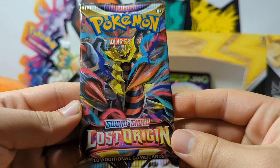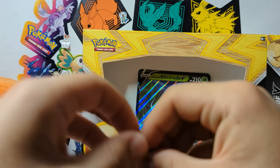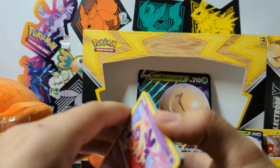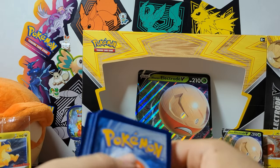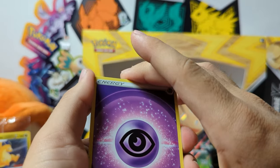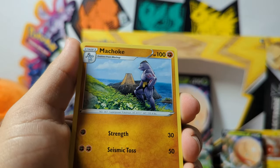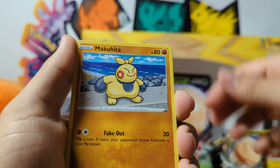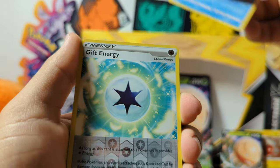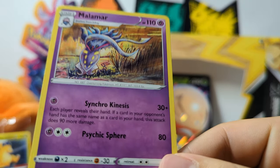Here we are onto the last pack — it is looking very rough right now. Out of 11 packs opened, we've pulled one Ho-Oh V and a Trainer Gallery card. That is very, very unfortunate. But here we go — we have our last pack, we could get something worthy here. Hopefully — you gotta always hope for the best, but kind of disappointed. I've been having a little bad luck spell. We got a Gift Energy, and it gifts me a Malamar. That is it.